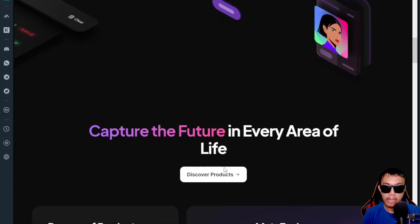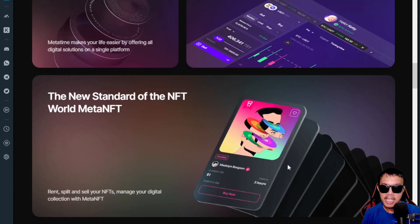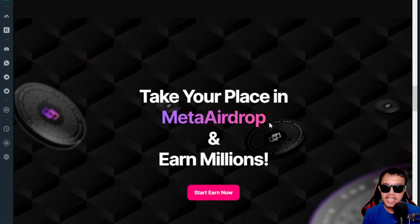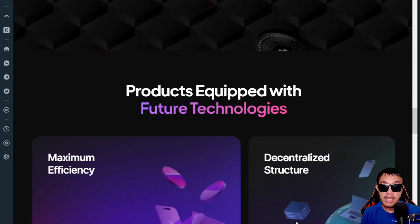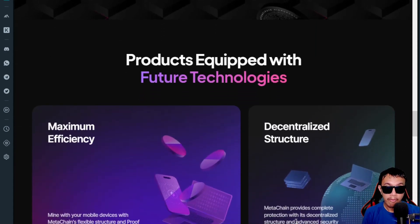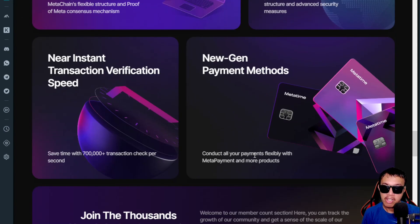If you scroll down, we could capture the future in every area of life. We could discover so many products to make our life easier in a single ecosystem — such as the MetaExchange and the MetaNFT. And of course, the MetaChain, equipped with future technologies featuring maximum efficiency, decentralized structure, and near-instant transaction verification speed, along with new-gen payment methods.